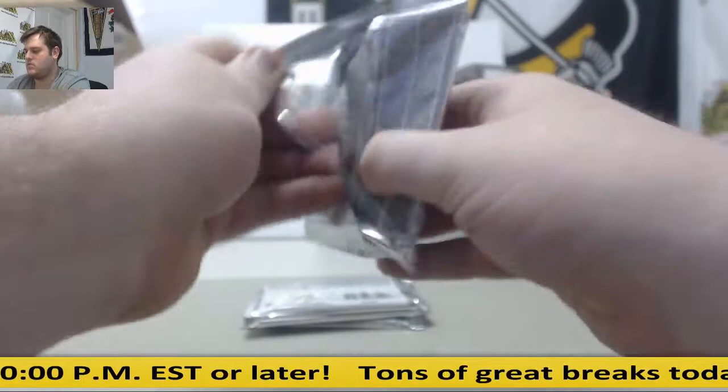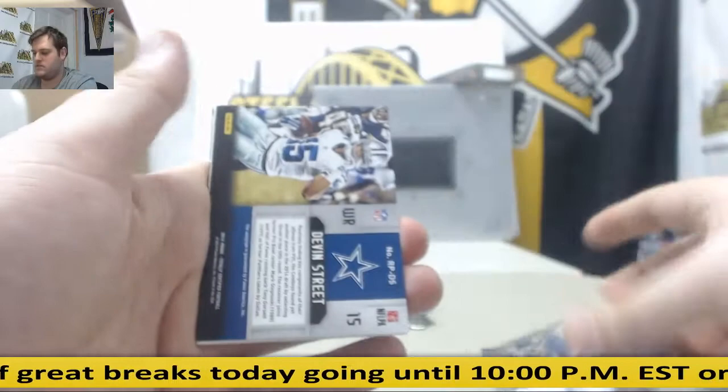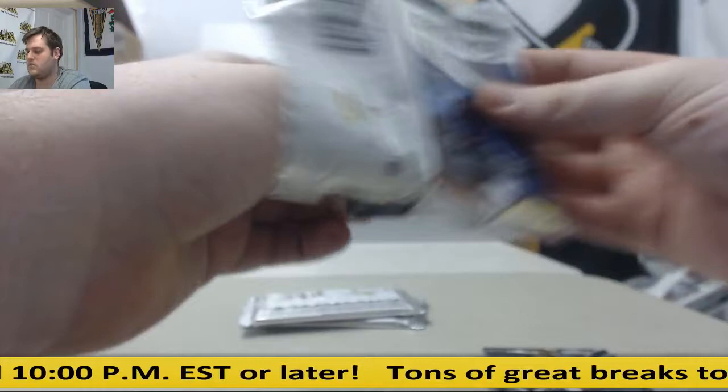Foles. Jay Cutler gold, 16 of 25 Cutler. Devin Street rookie penmanship auto. Forte. Morris. VJX. Clinton Dix, 29 of 50 rookie auto for the Chargers: Jason Verrett. Calvin Johnson.